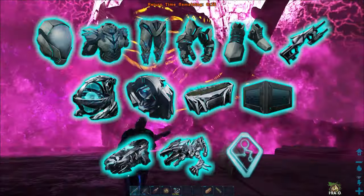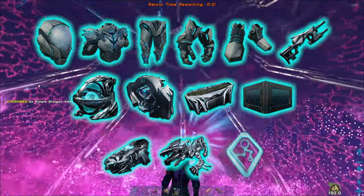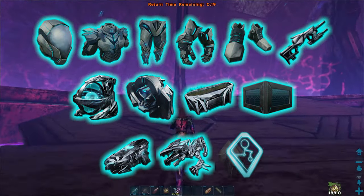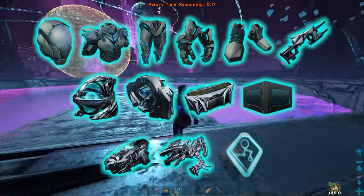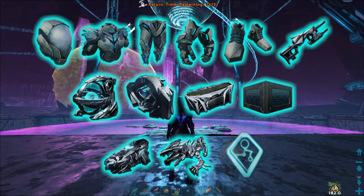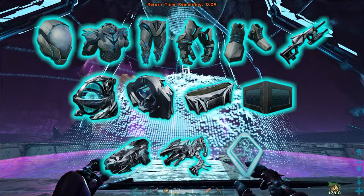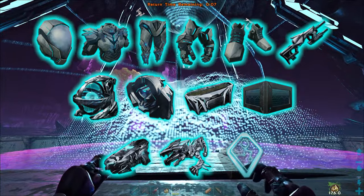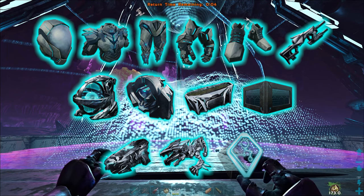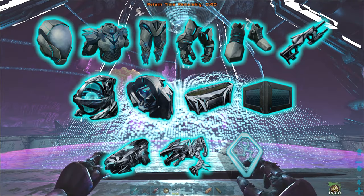As this is beta, you get the full tek suit, the rifle, the replicator, the tek generator, the tek key storage - that's pretty nice. You also get the tek sleeping pod, the Rock Drake tek saddle, and of course at this beta difficulty it's 10 more levels because it's ascension. And we will get a cinematic now.